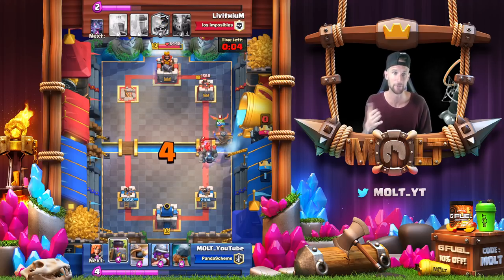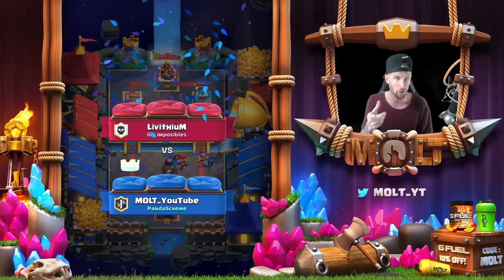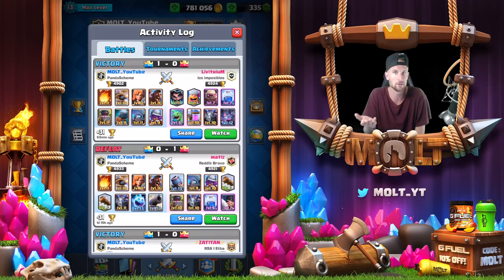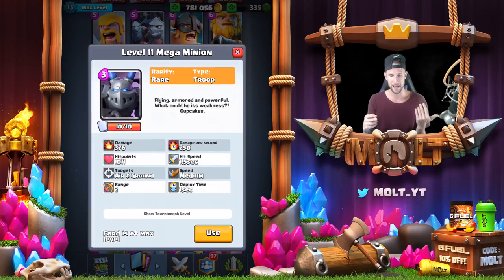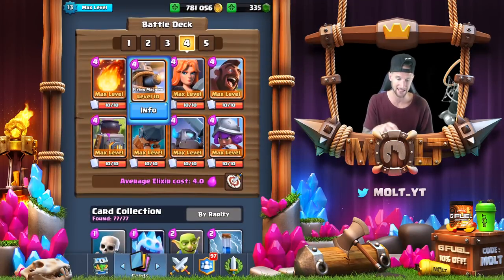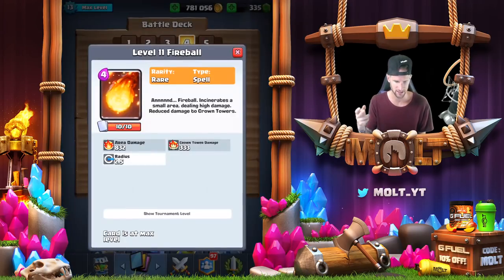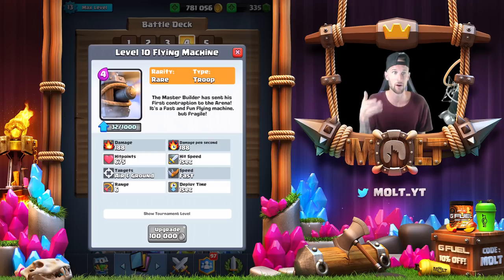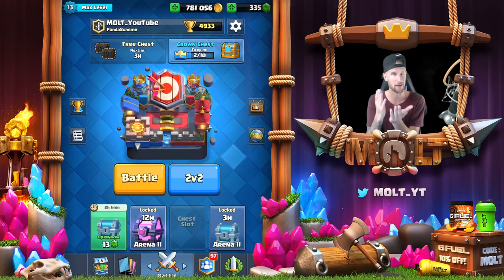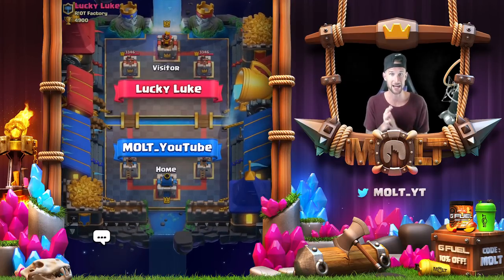Let's jump into some live ones. I have a question: how do you guys feel about the flying machine? Personally I feel like it needs a little more health. Right now you might as well just use a musketeer - you'll do more damage and survive a fireball. Or use a baby dragon or mega minion. The mega minion's health is 1011, but the flying machine's hit points are only 675 - that seems way off. A max fireball does 832 damage, so it doesn't kill a max mega minion, but it does kill a max flying machine. It's a cool card but needs tweaking - hopefully in October.